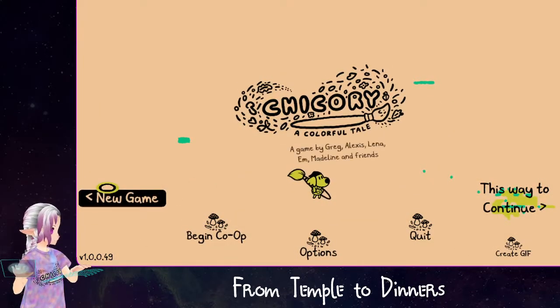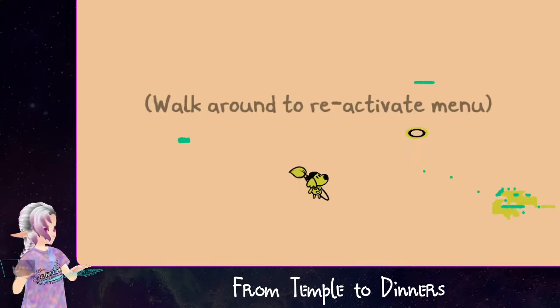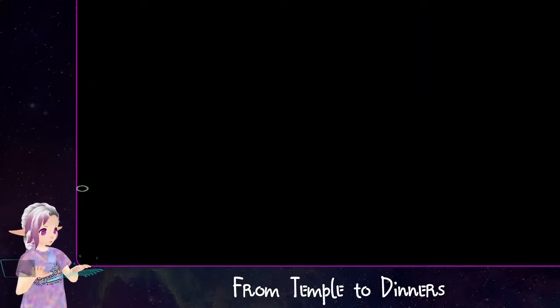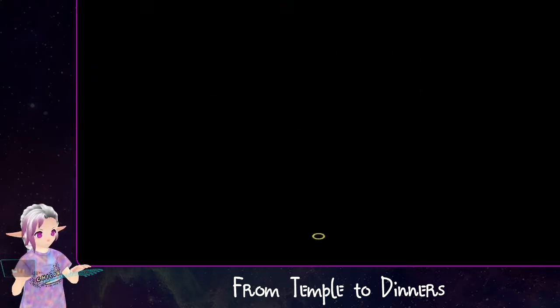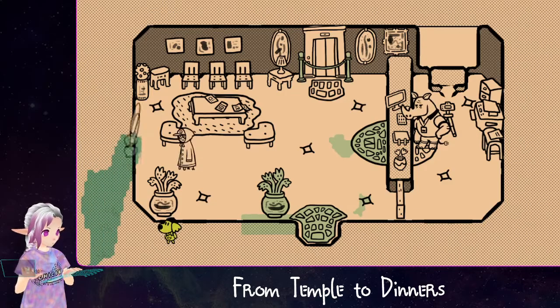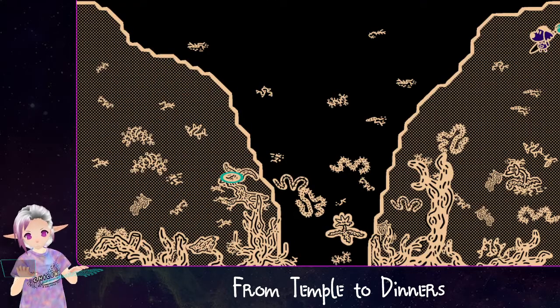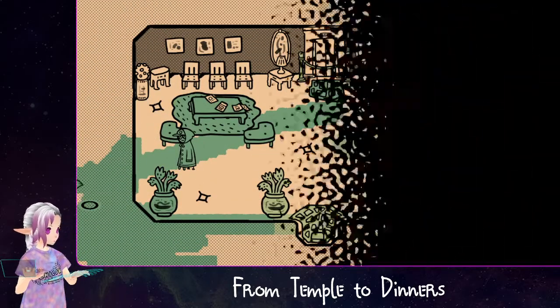Now if somehow you get to this room — maybe you're hugging the left edge or you misclick, you mismove, you're hugging the left edge and you hit the screen transition — something like that — you might end up hitting the screen transition to the left. Or if for some reason you just go left thinking you'll come back right later, and you end up in this room to the left, you're going to end up in a boss fight with Chicory.